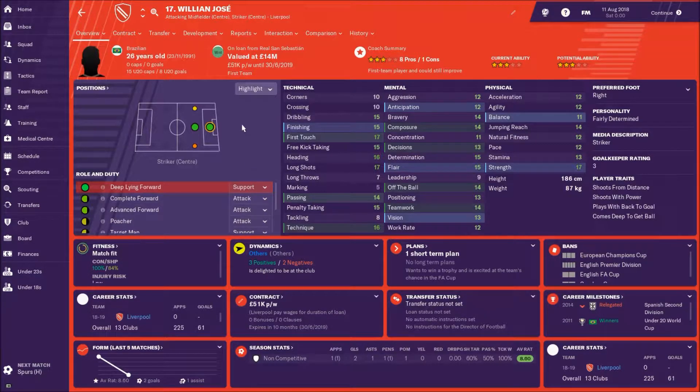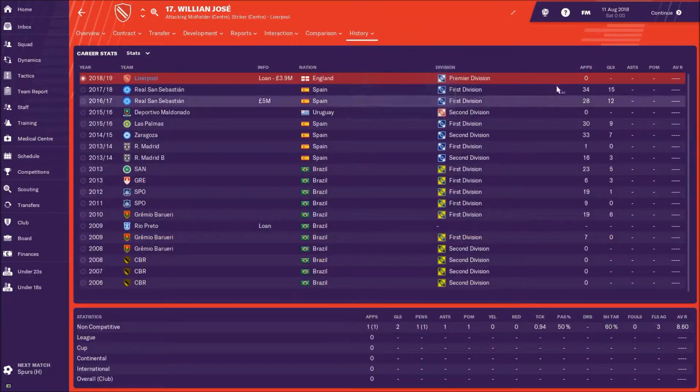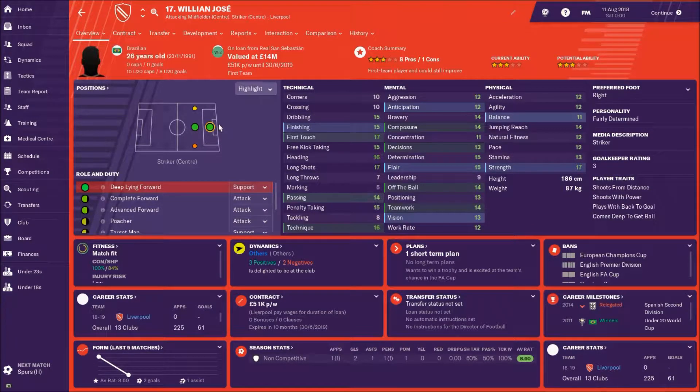Our next signing is Willian Jose — he's purely a lone striker signing as backup to Firmino. He's got a pretty good record: 15 goals in La Liga last season and 12 the year before with Real Sociedad, a fairly solid La Liga team. Across the board he's got very consistent stats — finishing 15, first touch is good, heading is good, great technique, works hard off the ball. Composure is important, and physically very solid as well.